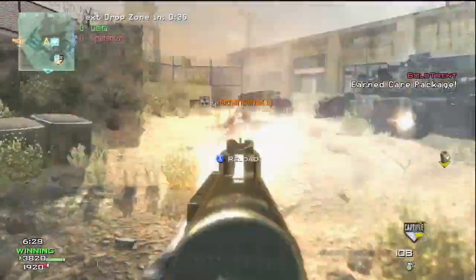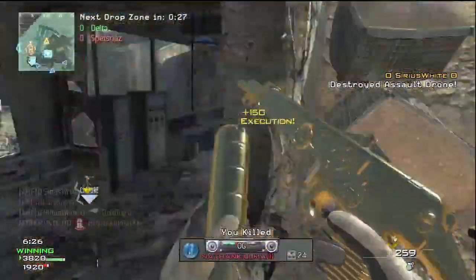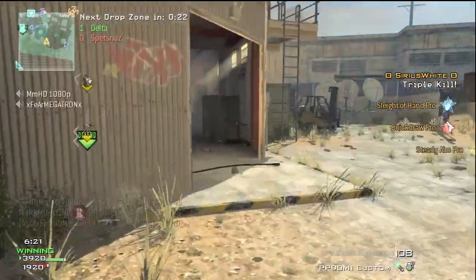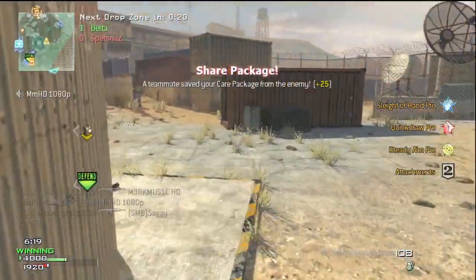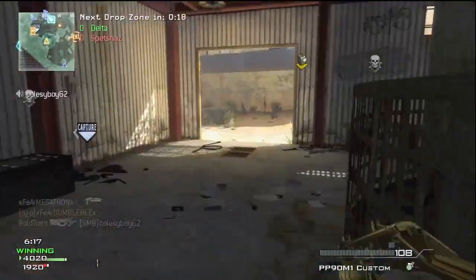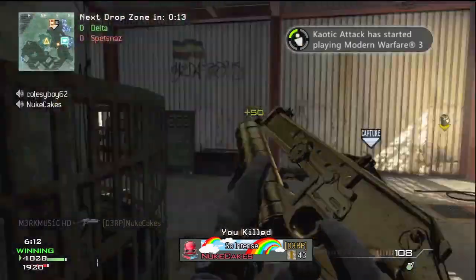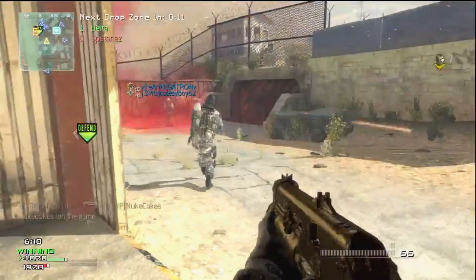I'd also recommend using tactical insertions to get closer to the drop zone. I don't think I was really playing the objective too much this game — I start to towards the end because I realized I wasn't. I decided to sit on the drop zone a little bit and play the objective. But aside from that, kill whoring is sometimes a pretty good way to help your team out.